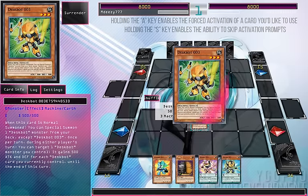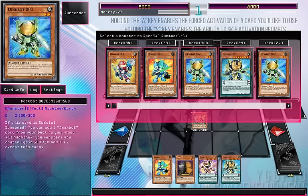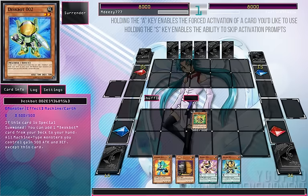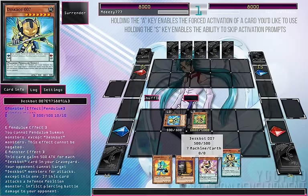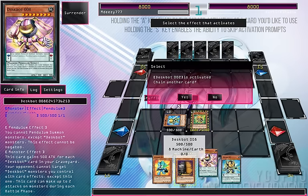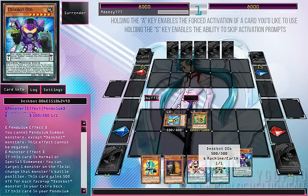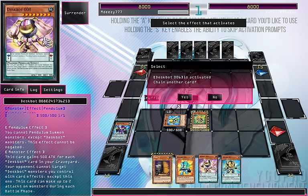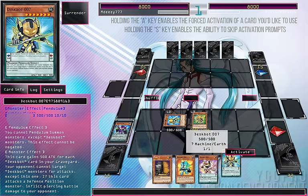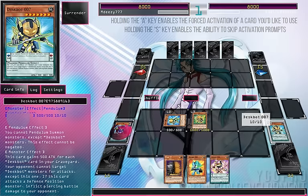I'm going for that 3. What do I want out though? I've got my scale which is very good. I'm going to have to go for 2, go in defensive position, and I don't want to waste my non-targeting card. So I'm going to go for 6. I run 6s and 5s right now as pendulum scale-only cards.